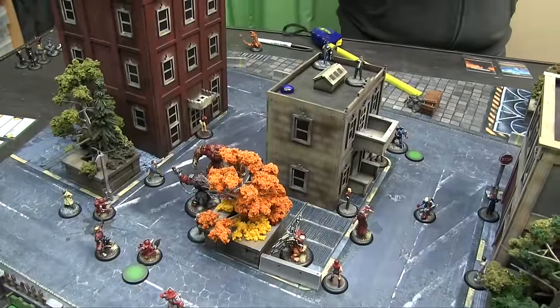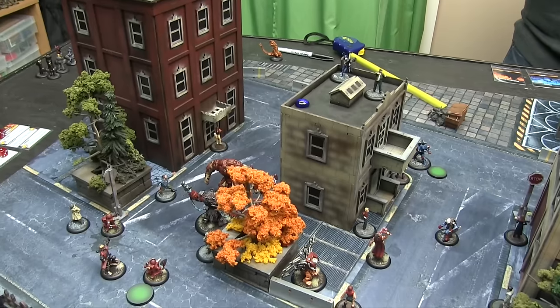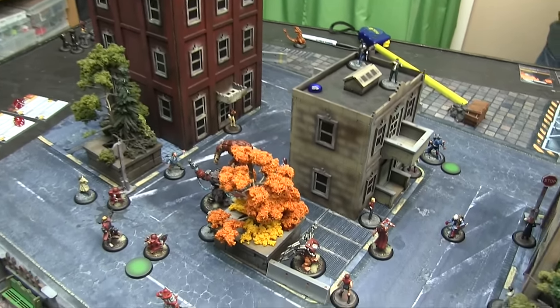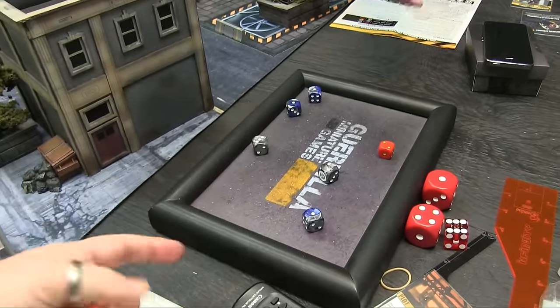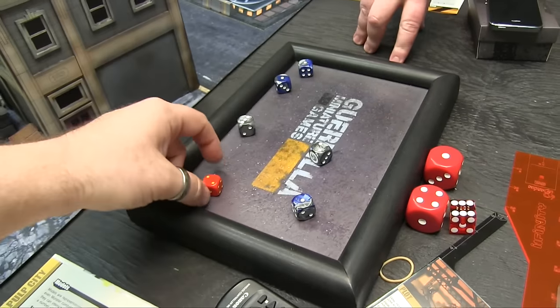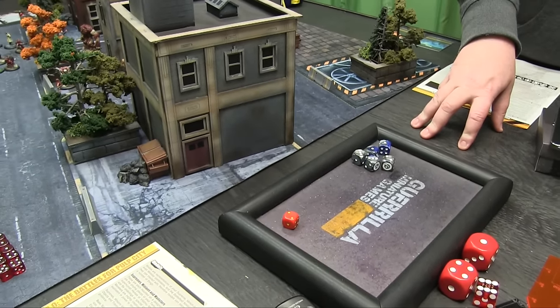I've got 13 action points this turn to Jay's 12, because Sabotage is a bit further away than normal. Mechved has 3 power-up dice. I'm going to use Blitz Tactics for plus 3 dice to a single starting roll, and I get plus 1 die because it's the second turn and Spybreaker levels up every turn — his stat is now 6. We each get 5 dice for the initiative roll.